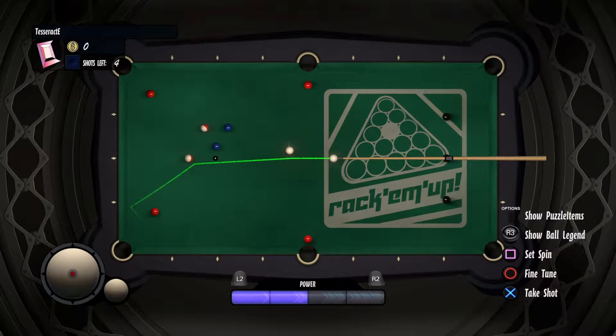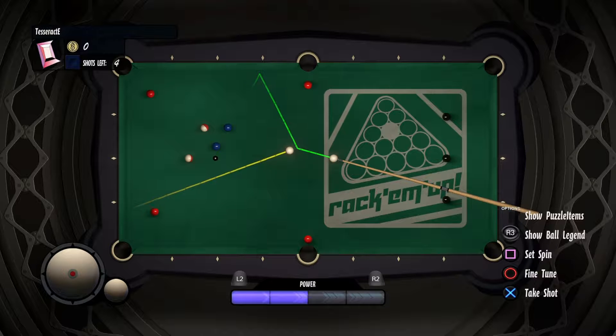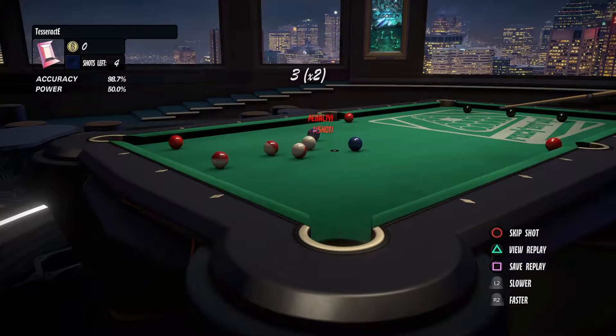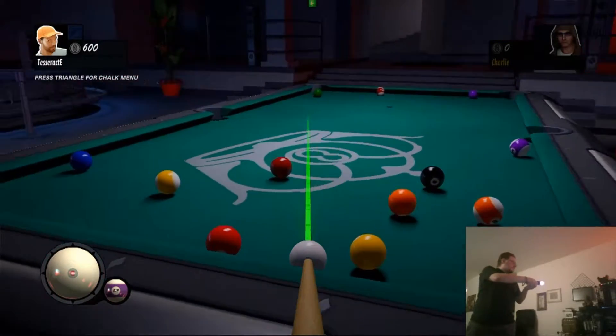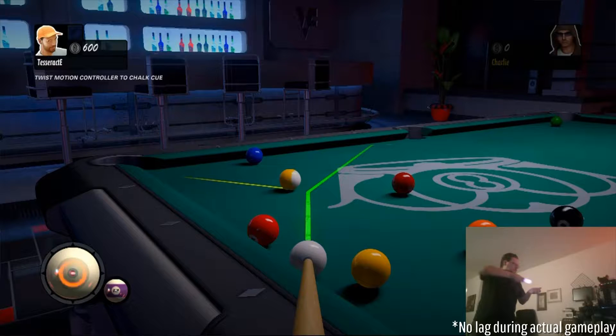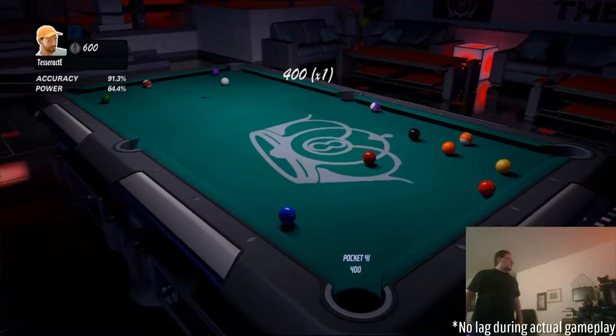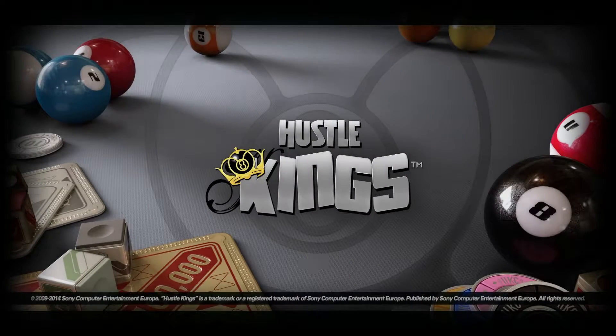Next up, moving on to the PS3, we have Hustle Kings, which is actually free to play on the PS4 but hasn't been on the PS3. One of the game modes is kind of like a puzzle — they have daily challenges that make you pocket the balls in a specific order, only hitting specific balls. There are also online tournaments you can take part in, or you can just play one-on-one with the AI. On the PS3 version, it does support the PlayStation Move motion controllers, so you can line up and take your shot using motion gameplay. Hustle Kings is available for free on the PS3 and on the PS4 with your PS Plus subscription.